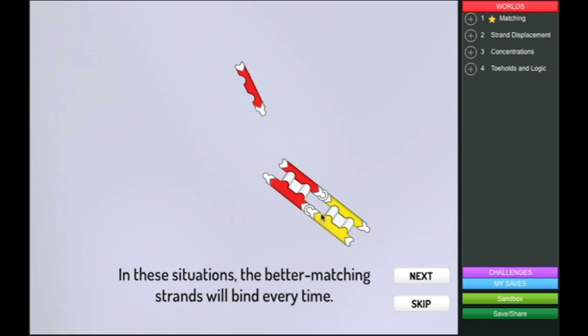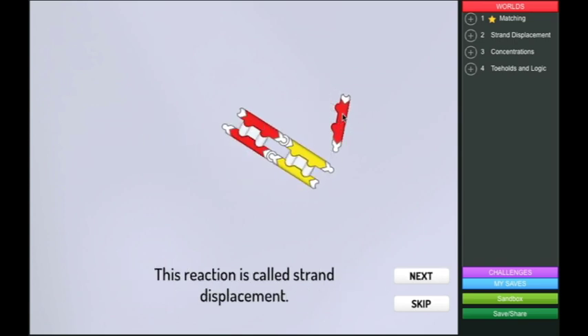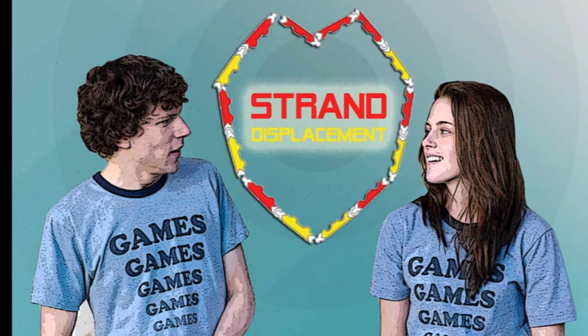It didn't connect with the red one — it connected with the red and yellow one because there was more of them. In these situations, the better matching strands will bind every time. When a better matching strand shows up, it'll kick off shorter strands in its web. So this one was connected to this one, but because this had two, it's like 'I prefer my better match.' Kind of like a romance — they had one thing in common but the other had two things in common, so they wanted to get together. This reaction is called strand displacement. I always thought it was romantic comedy.